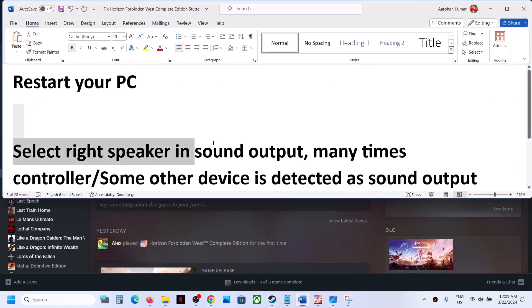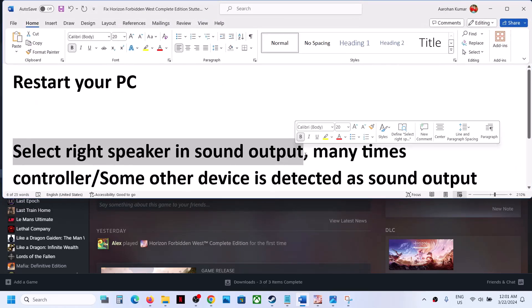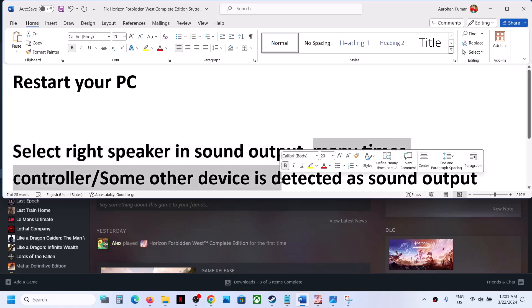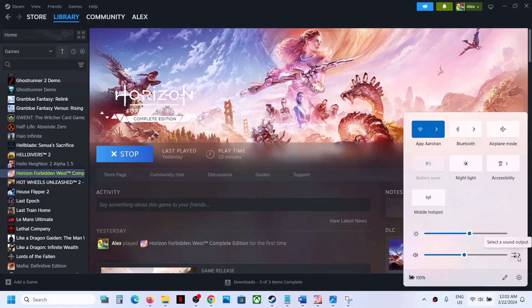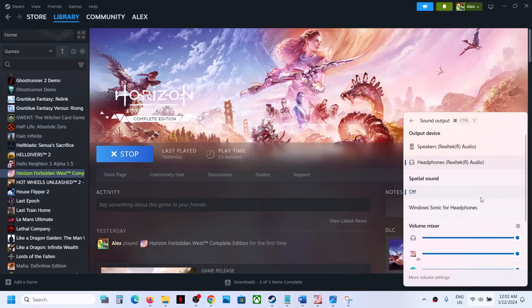The next step is to select the right speaker in the sound output. Many times a controller or some other device is detected as sound output. On the bottom right you can see the speaker icon — click on it, and you will see the option which says 'select a sound output.' Click on it and select the right speaker. If you're using headphones, select headphone; if you're using a speaker, select speaker.